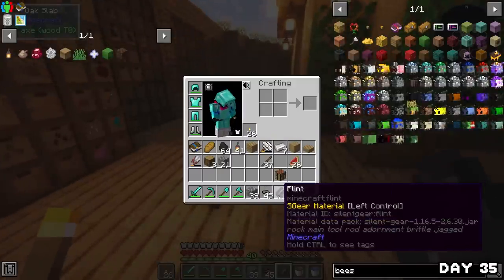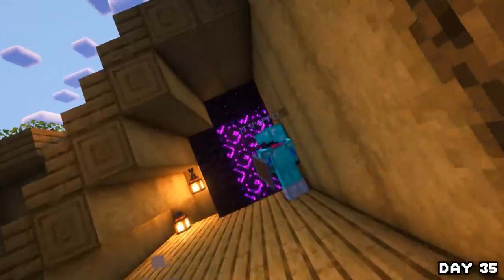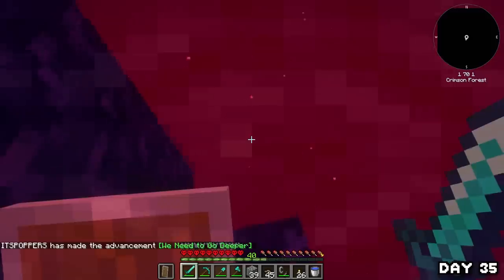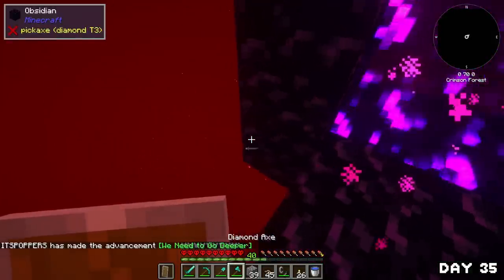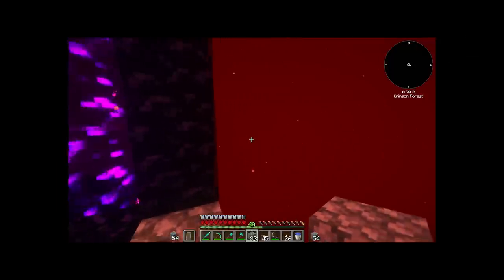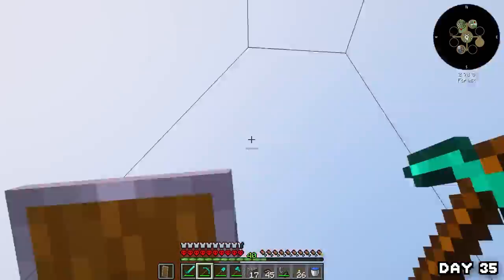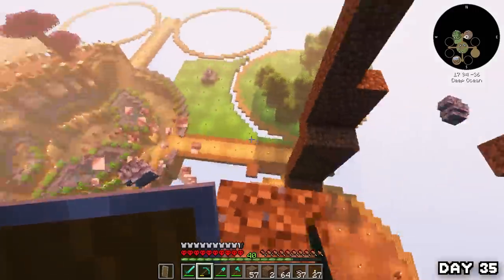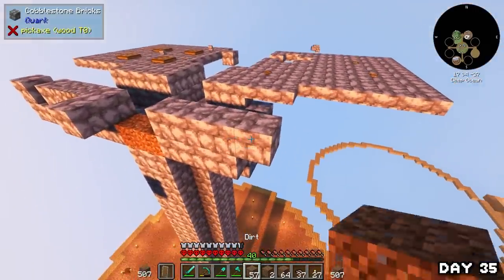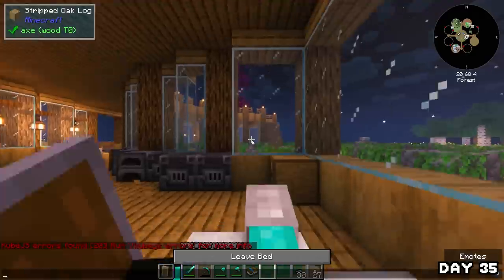On day 35 I made a flint and steel, lit the portal, and headed into the nether — to find absolutely nothing, just void. Well, what else would you expect in skyblock? I built a little platform around the portal and headed back home. I spent the rest of the day removing the mob farm, added a line of dirt to let grass spread, then went to bed.